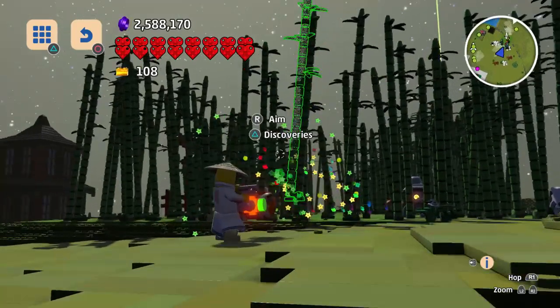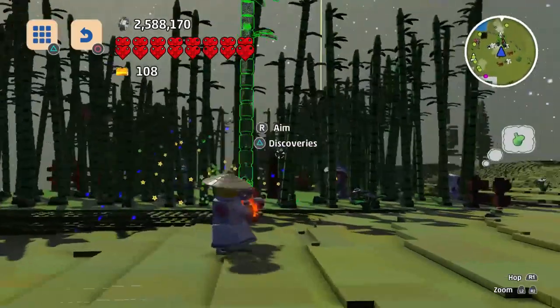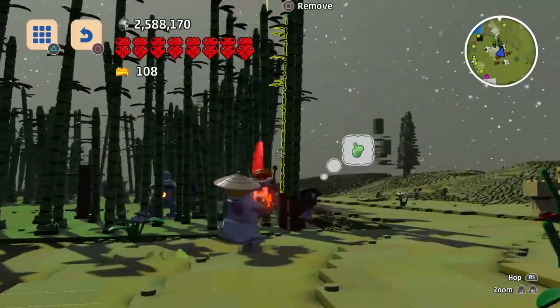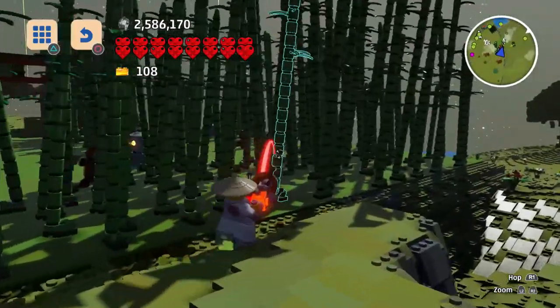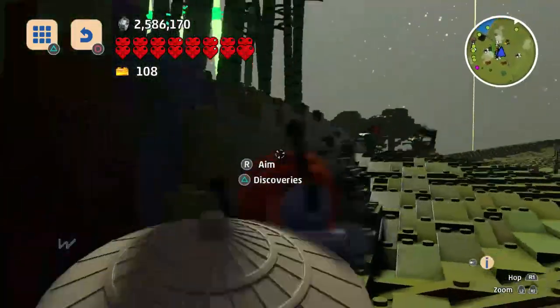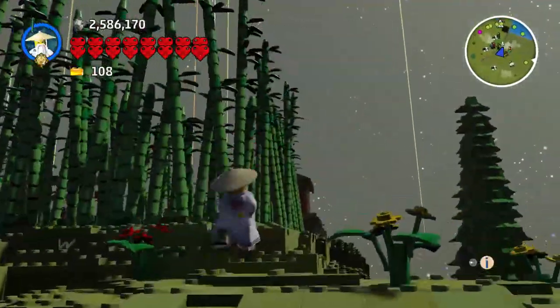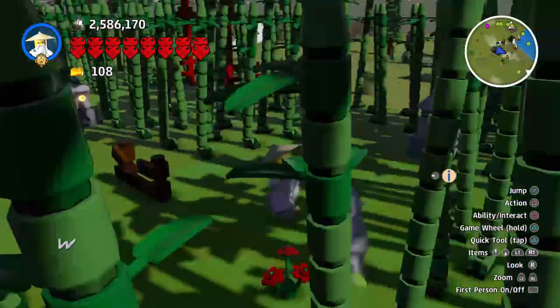Now some of this bamboo I don't have yet — it's super tall. It's hard to tell which ones I do have and which ones I don't, but I could remove them to find out. I could just sit here and spam the button and eventually find out. It's not the end of the world if I miss a couple — it is sort of confusing, but okay. What's going on around here?